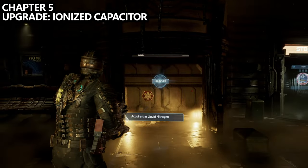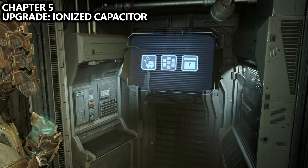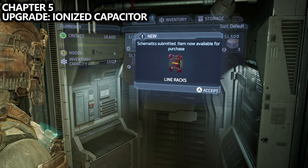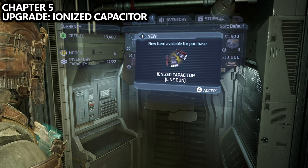Last but not least for Chapter 5: if we make our way to the upgrade station on the way to finding the liquid nitrogen, we'll be able to buy the Ionized Capacitor weapon upgrade. If you have enough money and want to keep on top of these upgrades, you can purchase it now or save it for later.